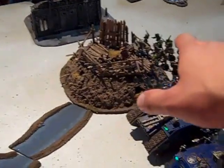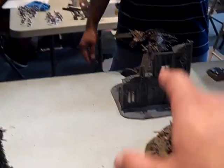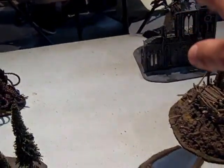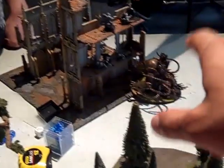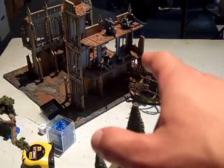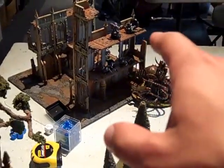End of Chaos turn two: the Land Raider and Rhino moved forward. Zombies got onto the objective — nothing happened on the mundane objective. The Heldrake came on and flamered one guy. The Mauler Fiend charged in and killed two, leaving one Grey Knight locked in combat with Kotyaz. The Demon Prince wiped out the remaining Grey Knights.